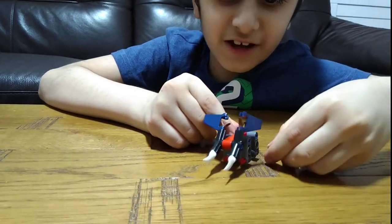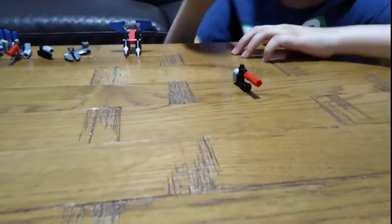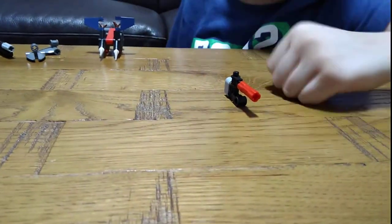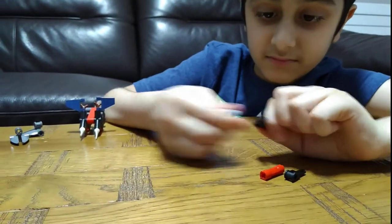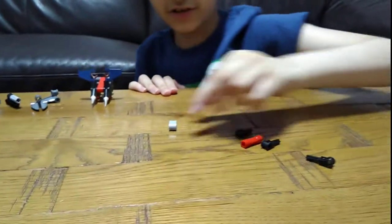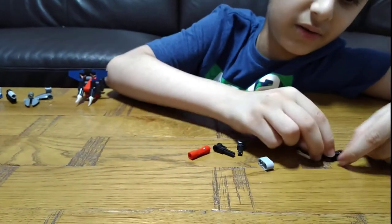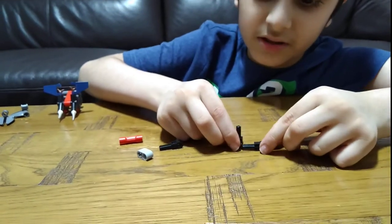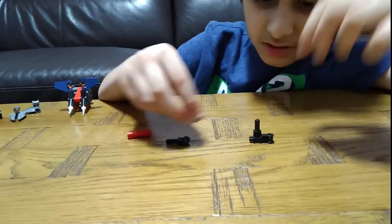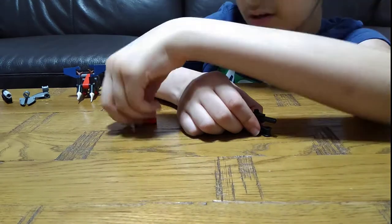I hope you guys liked how to build a war elephant. Now we're going to build this mini machine gun truck. It doesn't really need that many pieces — just this. First you get one of these, put it flat on the ground, then put another one through here, then put this here, then one of these through here, and then the machine gun.